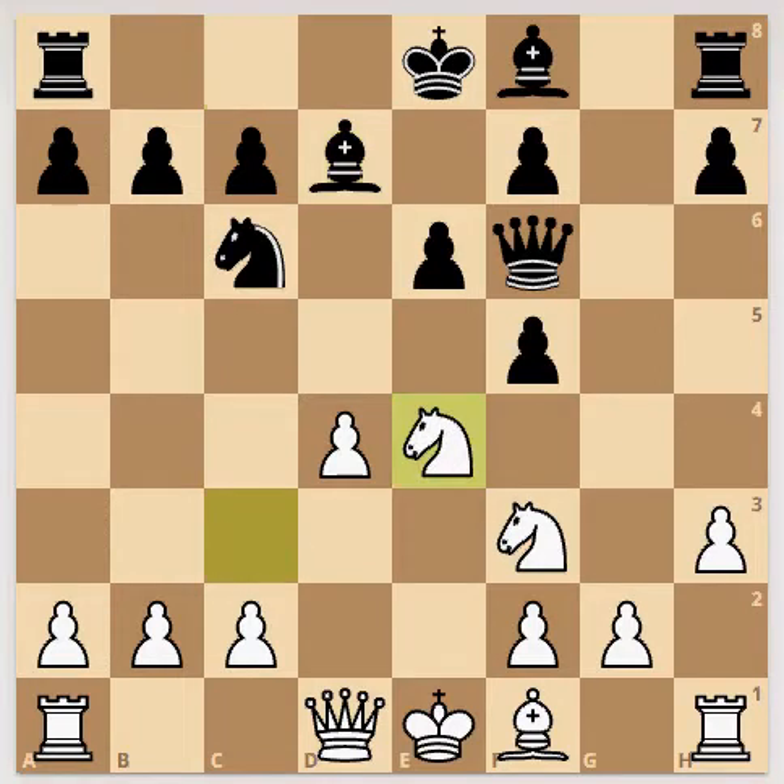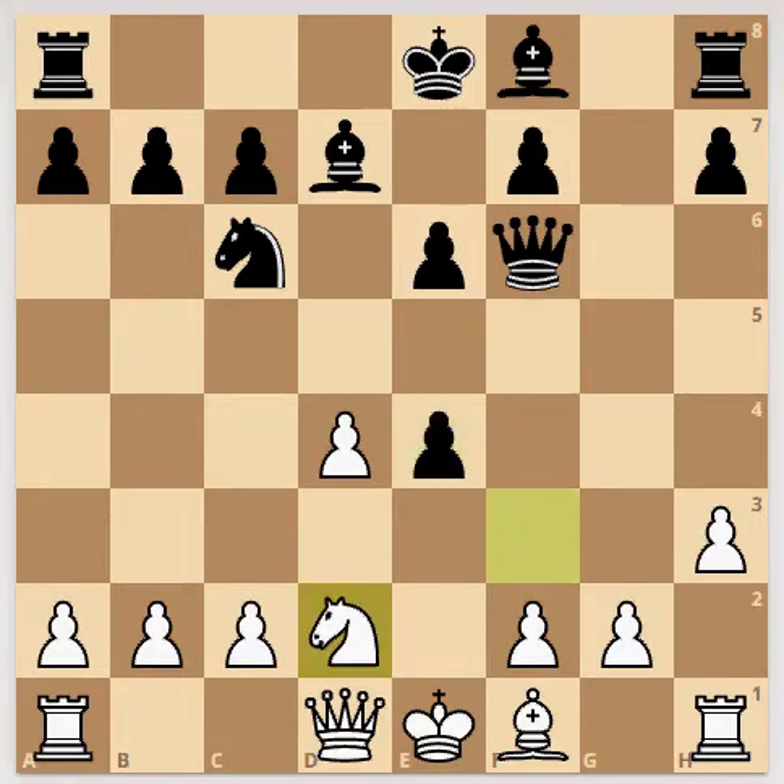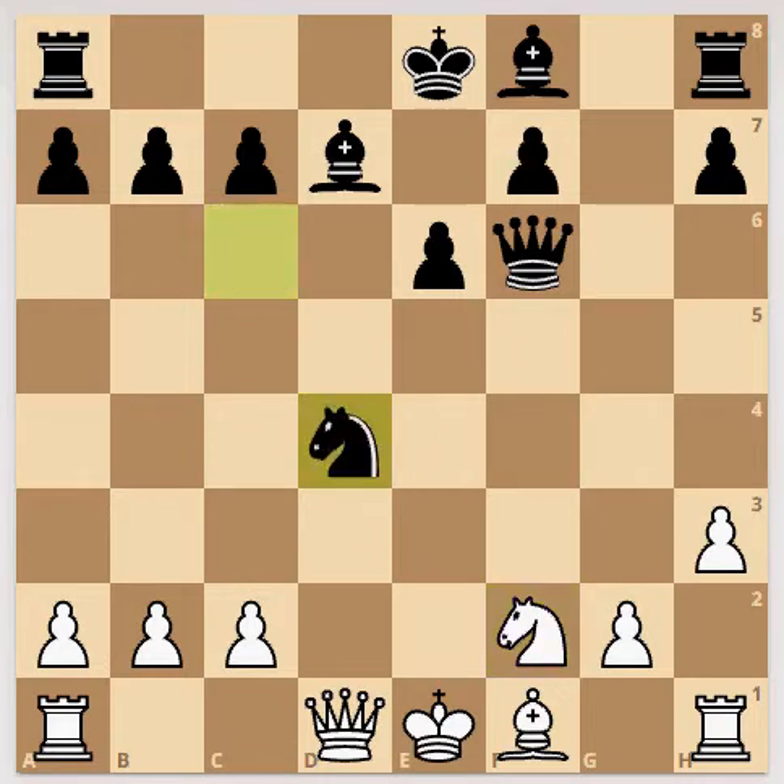Knight to e4. F pawn capturing e4. Knight to d2. Pawn to e3. Knight to e4. F4. E pawn capturing f2, a check. Knight capturing f2 pawn. Knight capturing d4 pawn. Knight to e4.